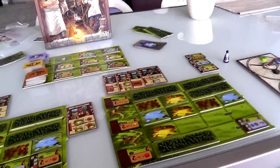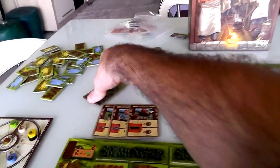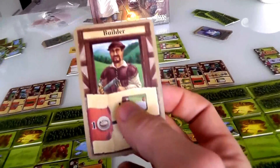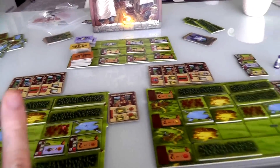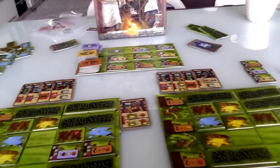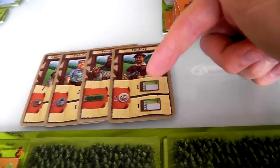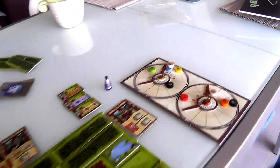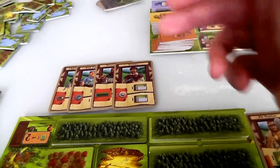I reveal my final card — it's the Builder. Jen says yay, she had the builder too! Interestingly, in this round we both got to do all five actions because of the overlap. Both of us pay one food for the builder. Since we both called it, we each only get to do one build rather than two.